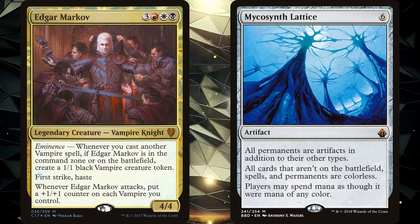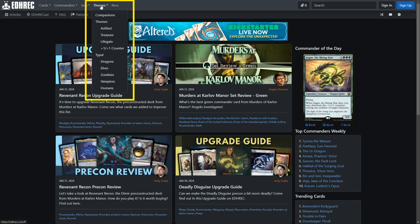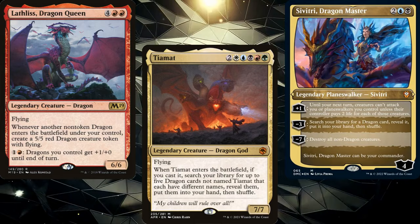Either way, your best resource is edhrec.com. At the top of the homepage, you can click Themes. Some popular suggestions are listed there, but you can choose to view decks by creature type or archetype. Let's say you're like Cute Stuff and obsessed with dragons — to the point that your nickname and sometime work title is The Dragon Lady. Cute Stuff currently has seven dragon decks in paper and is working on more as we speak.